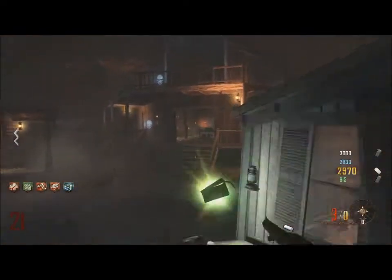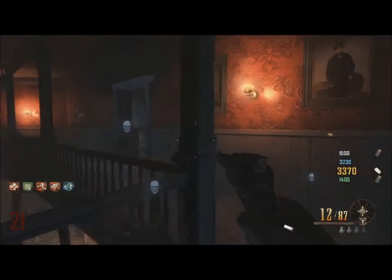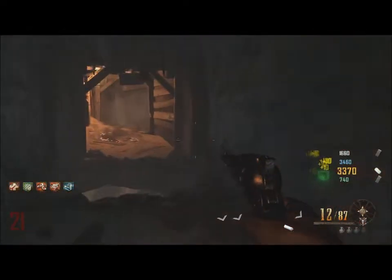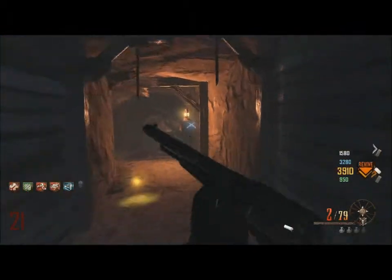The next step is to get the Paralyzer, the new wonder weapon of the game. There are four orbs around the map that you have to charge up for Richtofen, and once you charge them all up he gets happy. The first orb is on the left side of the saloon, the second is upstairs of the saloon in the tunnels, the third one is on the left side of the church in the graveyard, and the fourth is behind the mansion of the ghost — not Samantha, just the ghost — basically in the middle between the mansion and the maze. After you charge up all four, Richtofen will say something and you can move on.